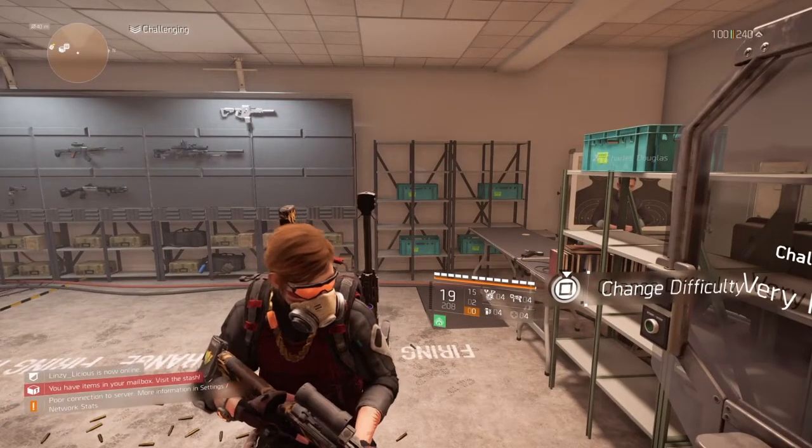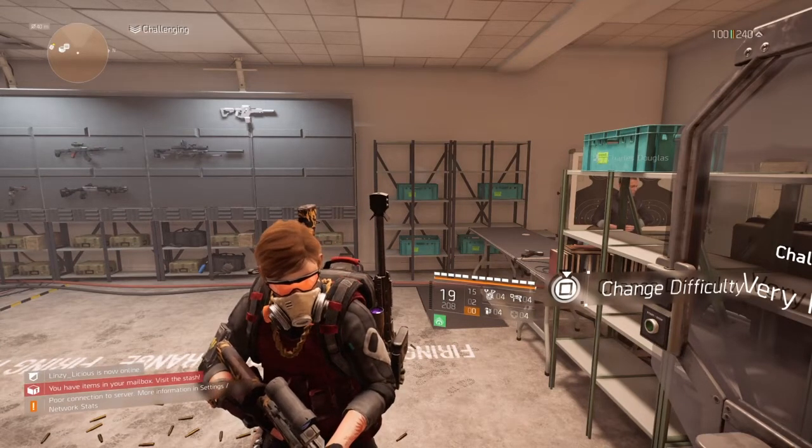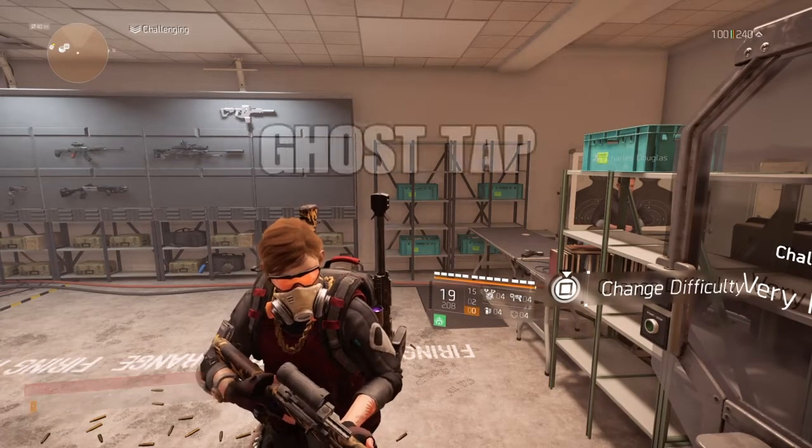Yo, what's good? It's Thust4PowerTag. I got a very special build for y'all. This is my Negotiators 4-Piece Classic M1A Build, aka Ghost Tap.